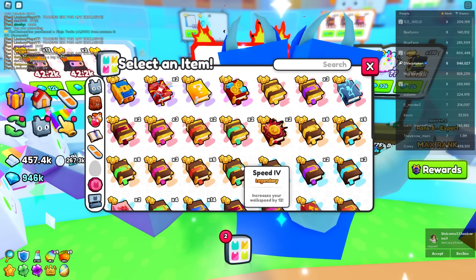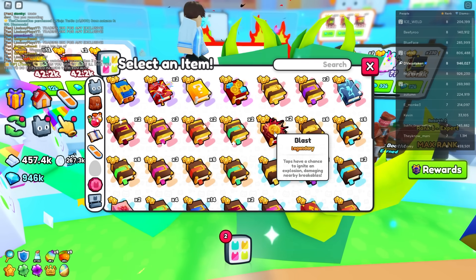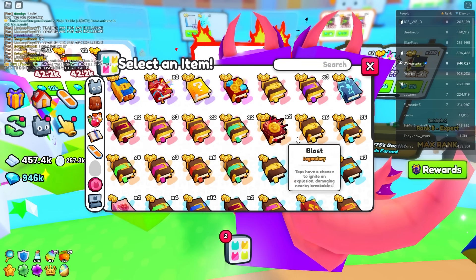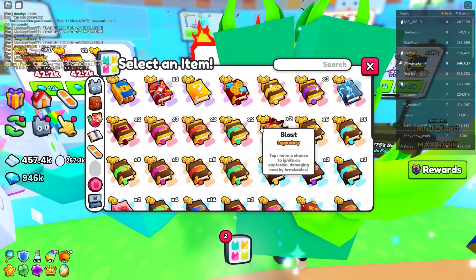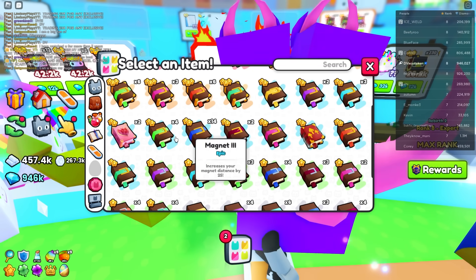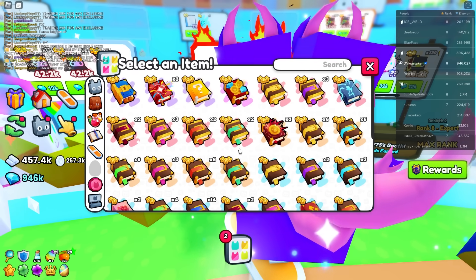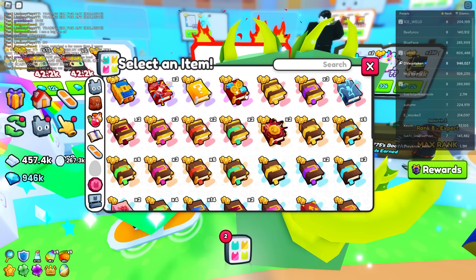Speed I don't really care about because I've got plenty. I've got two blasts — this one's pretty good for taps. But if you don't use taps, then you don't need any of your tap enchants. Lightning relies on taps, Blast relies on taps, Tap Teamwork relies on taps — any of these tap ones, you can get a lot of gems for if you have them, so don't just hold on to them if you don't need them.